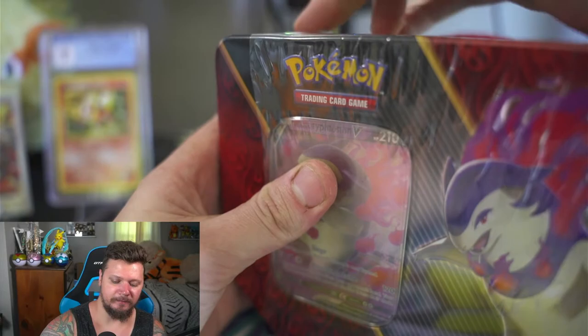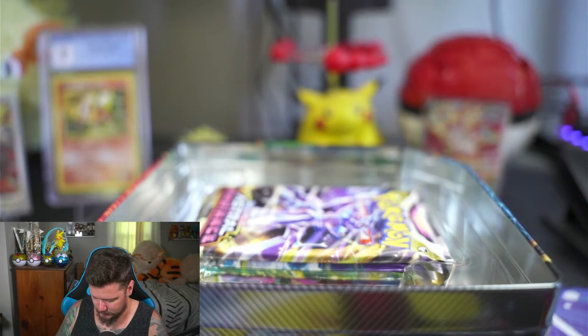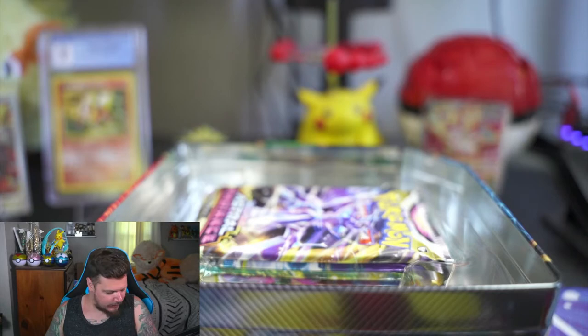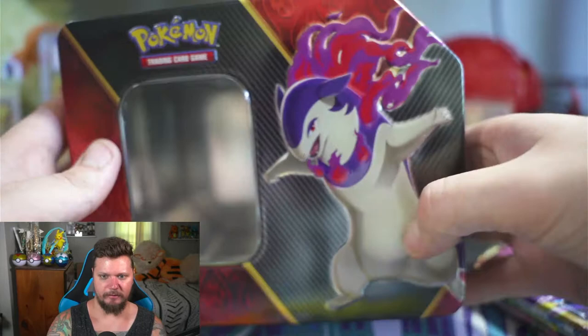The Typhlosion tin — it's gonna be the best one in my opinion. Here is the promo — I love the purple and pink on it. Here are the packs, here is the plastic. Such a cool-looking tin. We will start off with Astral Radiance and then move on to the Professor Juniper box.